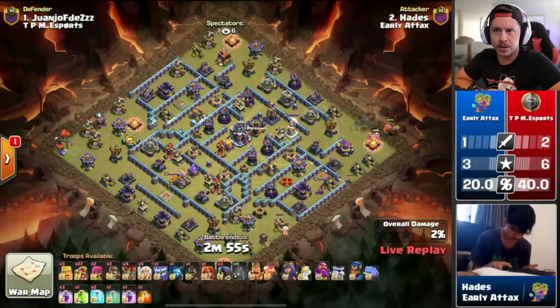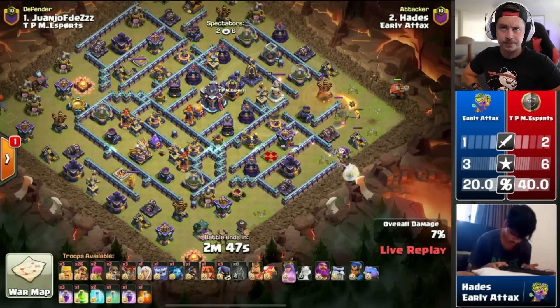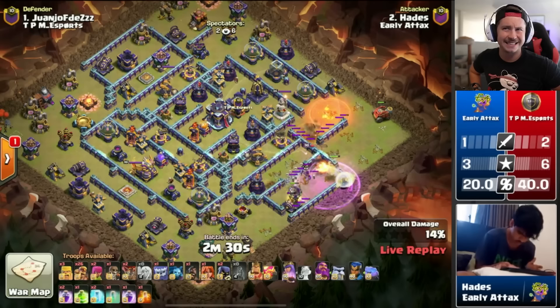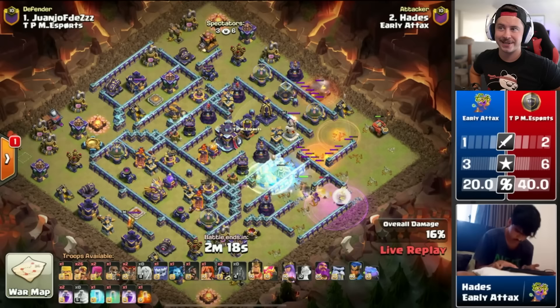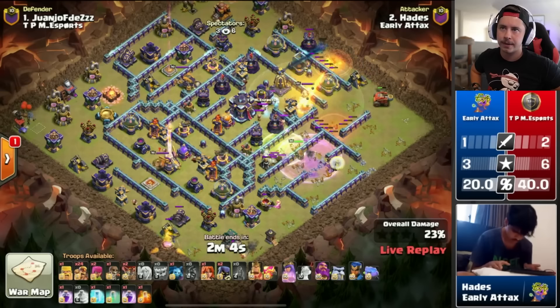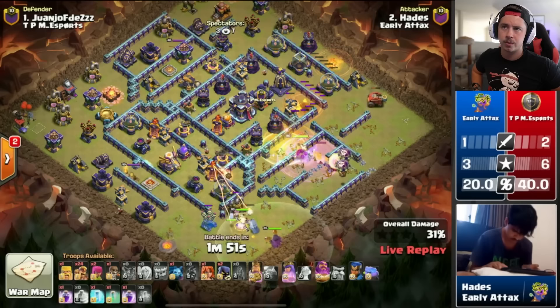Hades is in with the second attack for Early Attacks, rocking the mustache. Flame flinger on the right side of the base with the super barbarians, wall breaker on the right — it's going to be queen charge super barbs with a yeti and a jump spell. Queen, headhunter in to fight the enemy queen, looking good so far — no spells utilized yet. He's trying to be as efficient as possible. First rage right at the last possible second. The jump spell gets her all the way to the town hall. He's being so efficient with these rages, still hasn't used a second rage yet.